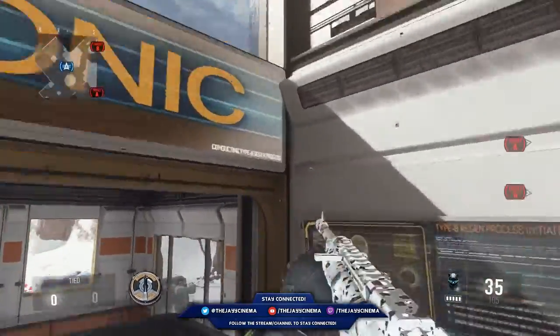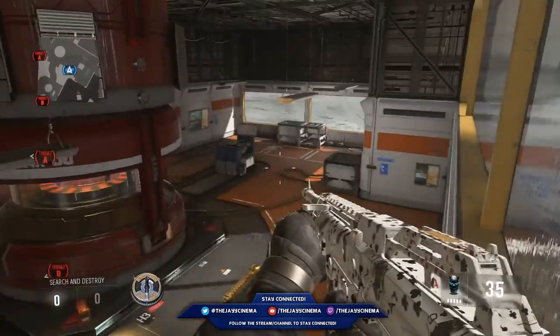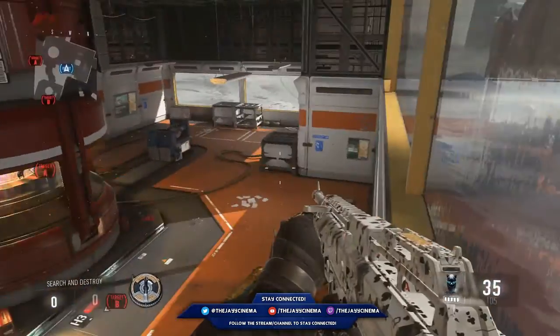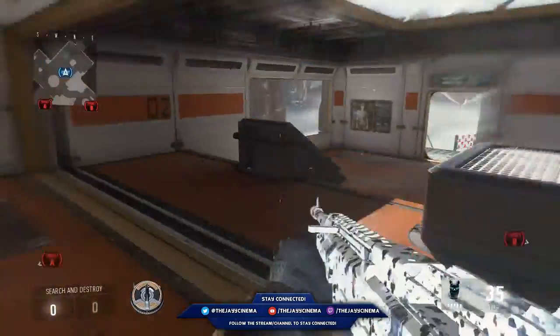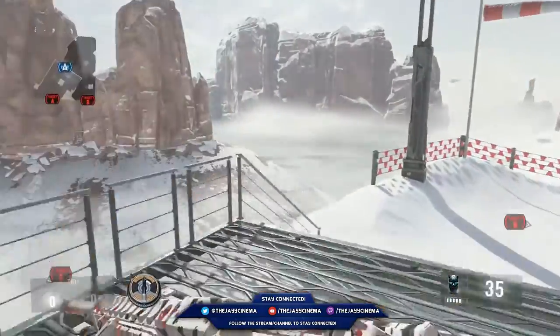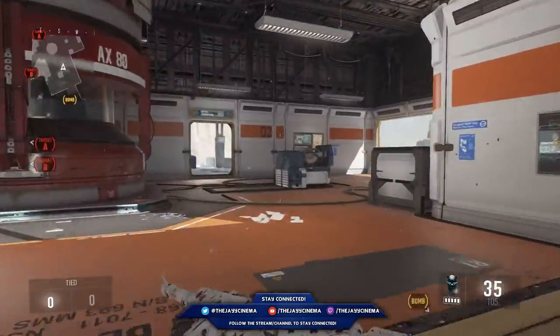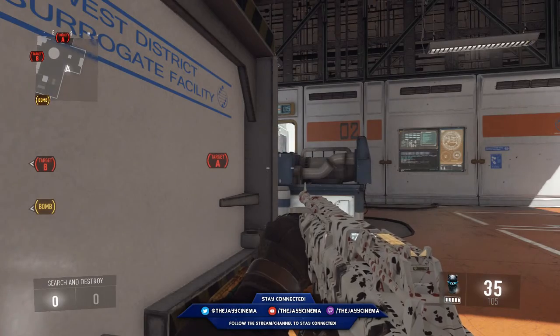For this next little spot, this is another flank-watching spot. That's what I usually do — I sit back and watch flank. I usually use an AR, a sniper, or a melee overkill. It's a good spot; nobody really checks it, so it's kind of underrated. As long as you don't break the glass, you're good. If you just jump up there and play a little more passive, then you're fine.